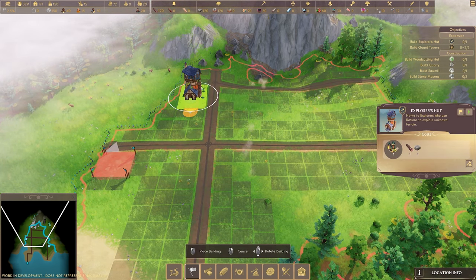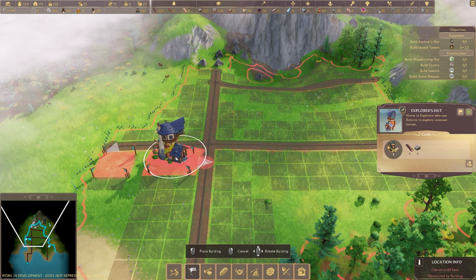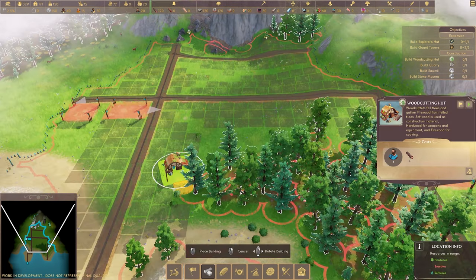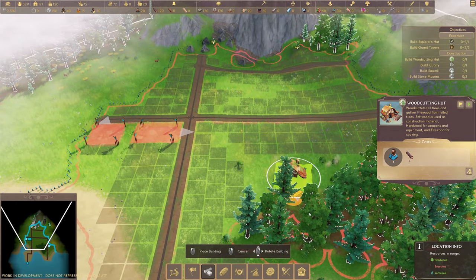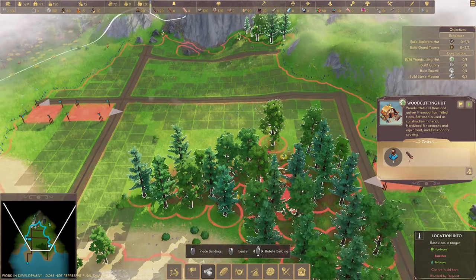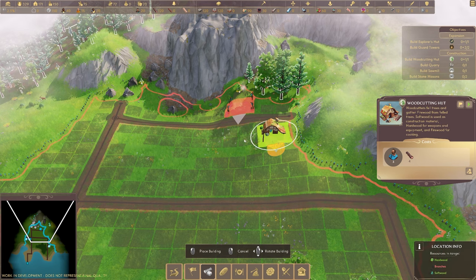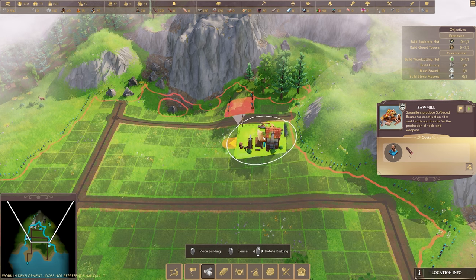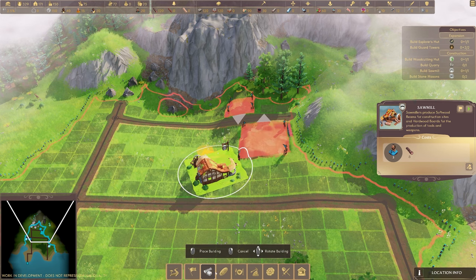We get two guard towers and we're going to need an explorer's hut - maybe not over here because it's much larger than I thought. We need some wood cutting huts, a quarry, a sawmill, and some stone masons. The wood cutting hut makes sense near the trees - you can see there's a circle showing how far they'll go cut trees, so we don't necessarily have to stick it right next to them. We also need a sawmill, and it makes sense for it to be near where they're cutting trees.